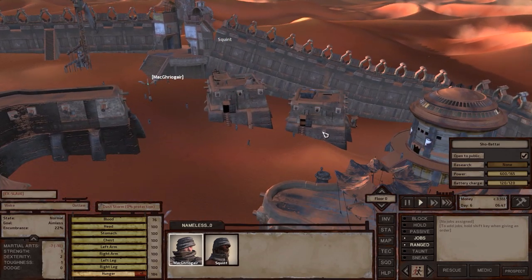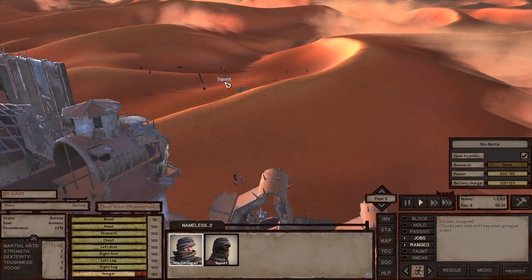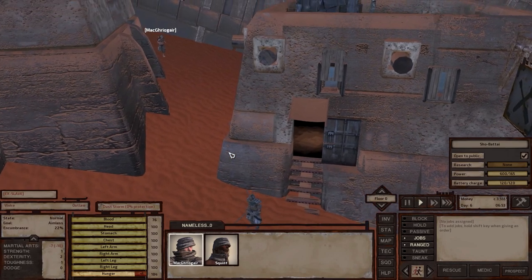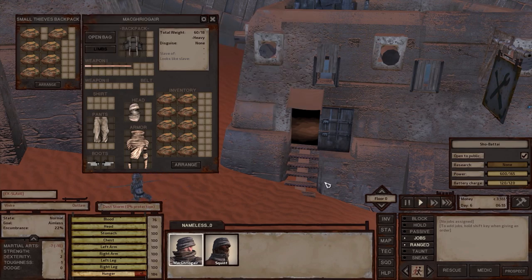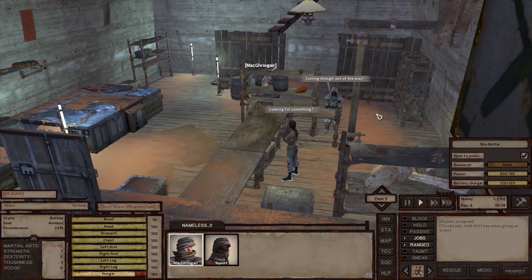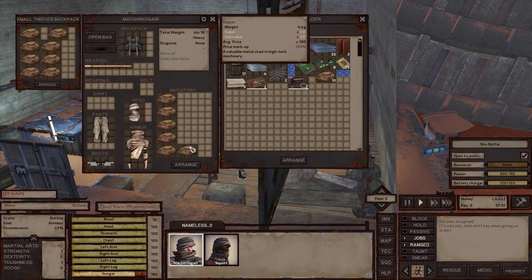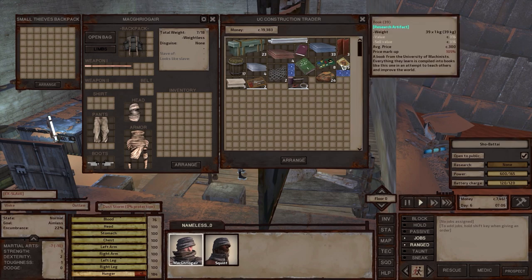Okay, we are now running over to this store here to get some research books. Squint is over here — he ran out of research. Well, the stuff that we researched didn't require any books, and we are filled up with copper. I am looking for something. Let us sell all of you. There we go, there we go.